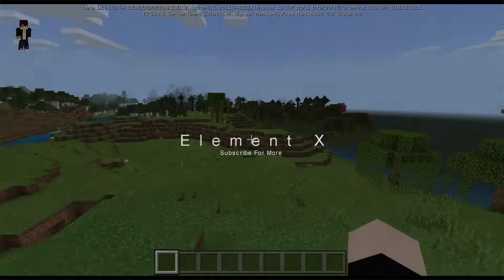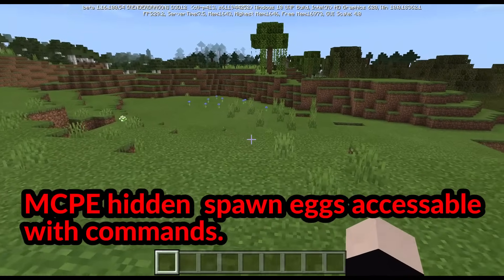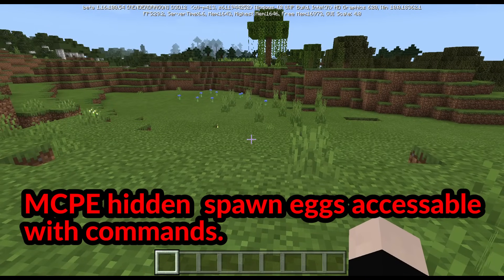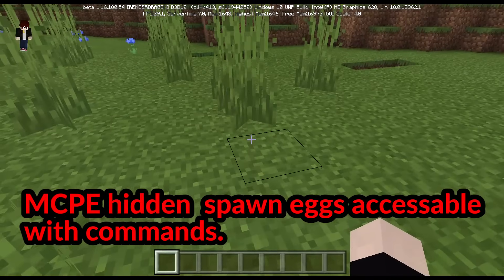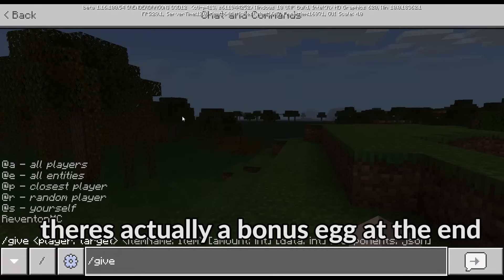What is up guys, Elementex here and welcome back to another video. This video is about 1.16 hidden spawn eggs, and you can get these without mod add-ons and only with one command in Minecraft for each of them — so four commands for four eggs. There are four hidden spawn eggs in Minecraft.